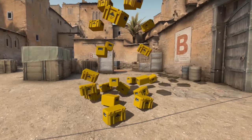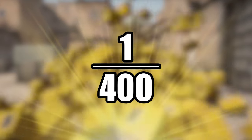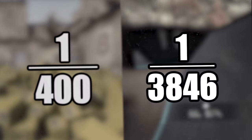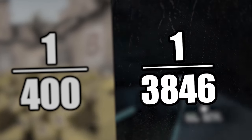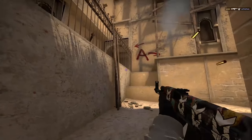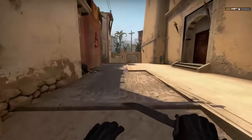Let's look at the fractions. Remember the knife is a 1 in 400 chance? Well, a stat-track knife is a 1 in 3,846 chance. You might have previously thought the 400 cases don't look like a lot — this will definitely change your mind.